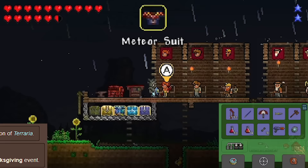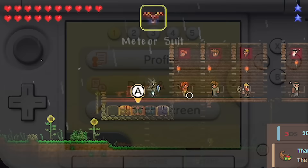Heart Arrows are now 3DS exclusive content since mobile moved up to 1.3. Additionally, they are only available in February for the Valentine's Day event. Across all the versions and updates of Terraria that I've played, they are without a doubt the most broken item I have ever come across. But you'll see what I mean a little later in the video. For now, it's time for a different seasonal event on the 3DS - this time it's Thanksgiving.